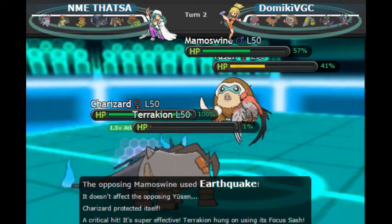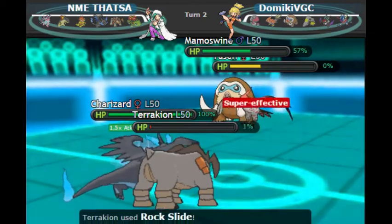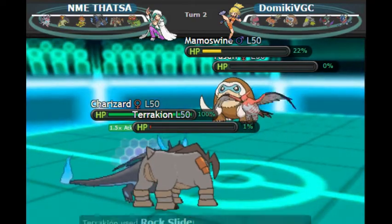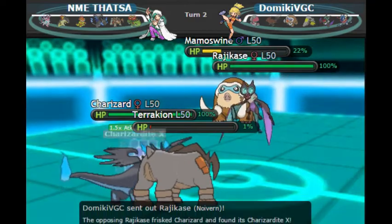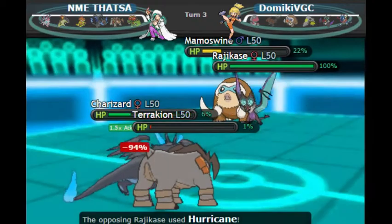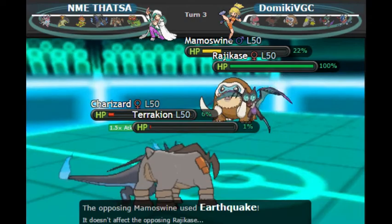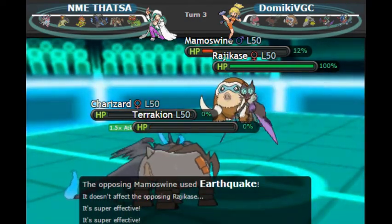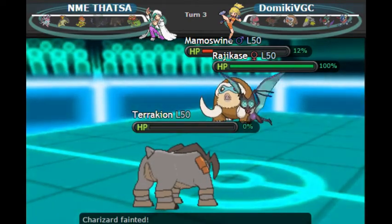Luckily he went for the nuke on that slot. My Terrakion survives with its Sash and we see the Life Orb on the Mamoswine, which means the Sash is somewhere else — maybe on Noivern or Greninja. We see the Noivern come in. I know I have a plus-one speed on my Charizard but I'm thinking maybe I'm faster than Mamoswine with a plus one even though my opponent has a Tailwind up. Looks like I'm actually not faster and he gets the Earthquake off, finishing off both of my Pokemon to give him the 3-2 lead.